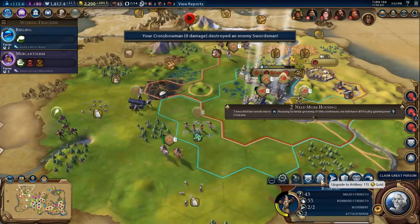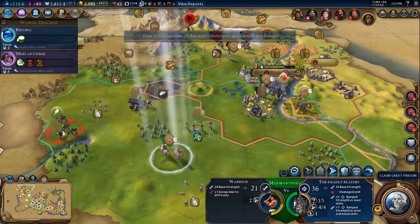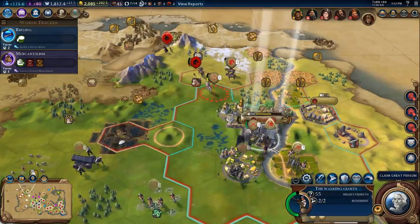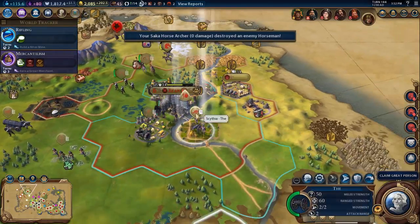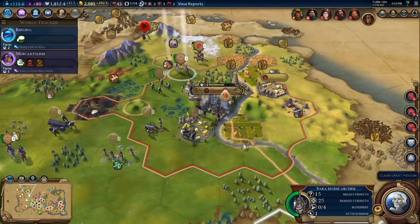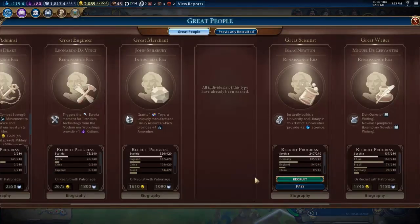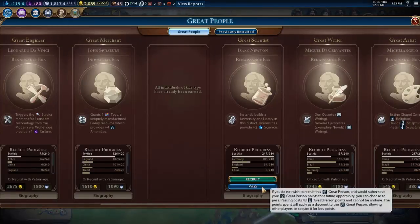We can upgrade. We'll move him back in next turn. I think I can upgrade the crossbowman — the sucker crossbowman — to cavalry as well. We'll do that next turn. I passed on somebody, didn't I? Great scientist — Isaac Newton. There's a university and library in the district. We don't have many of these, so I'm gonna pass on this again. I'm not exactly sure what happens when you pass.